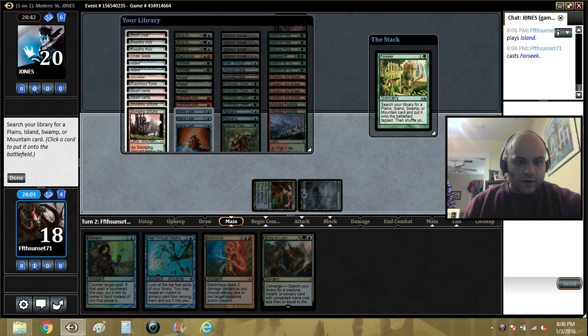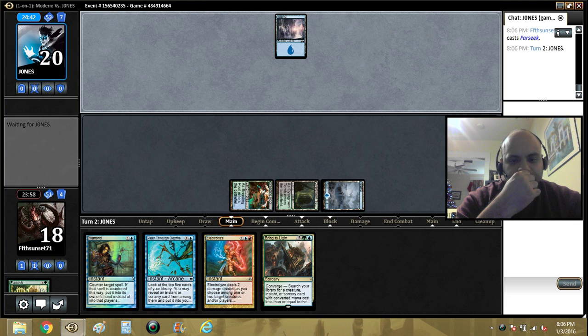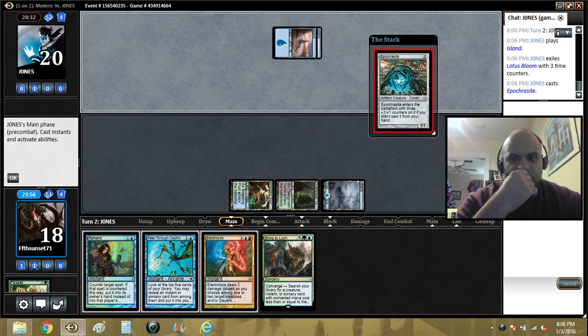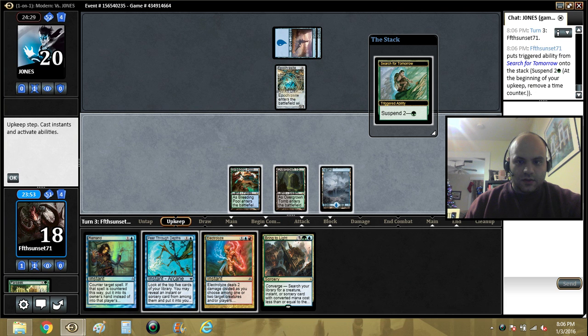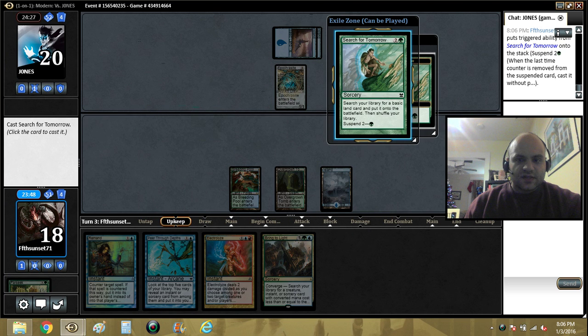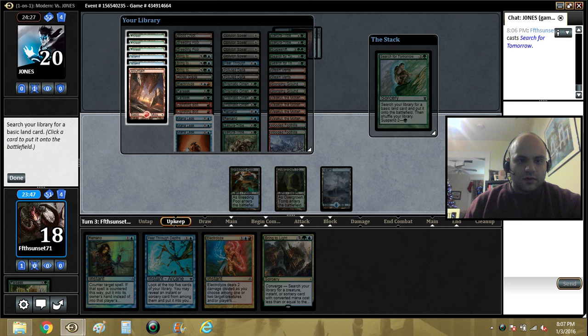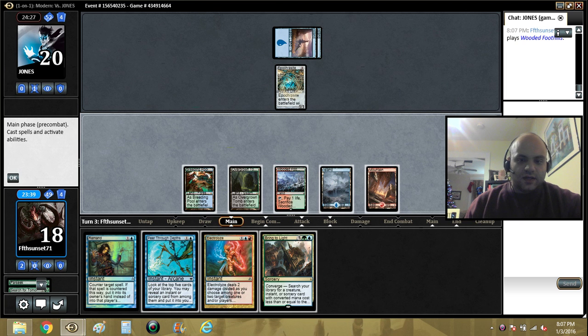Here I'm going to ramp, ramp, and ramp some more. Opponent is playing some kind of Lotus Bloom deck - maybe it's just a suspend deck, kind of cute. Let's cast our Search for Tomorrow and get the Mountain. There's a Foothills - we could cast Bring to Light here, but without the Omen it's not a kill yet, we need more lands for that.